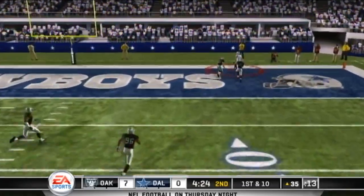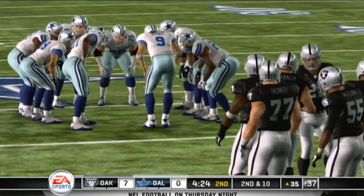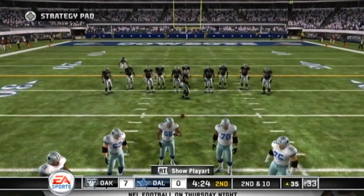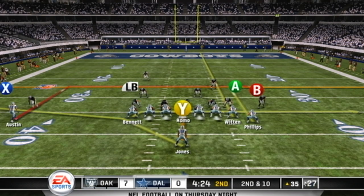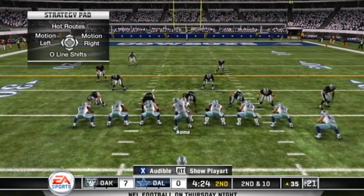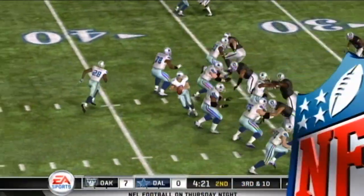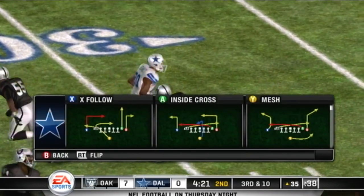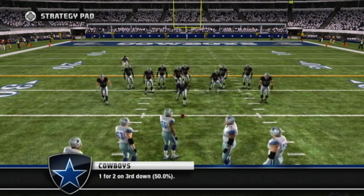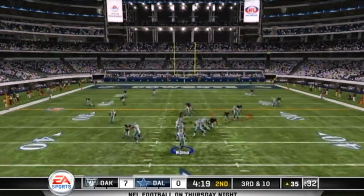Going for the home run — Austin was the intended receiver. Dumps it short; he's off target on the pass, incomplete. Tony Romo is one of the most accurate passers in the NFL, so when he slings one out of reach like that you go, 'What the heck just happened?' Richard Seymour, you can bet, will be coming hard for the quarterback in this situation.